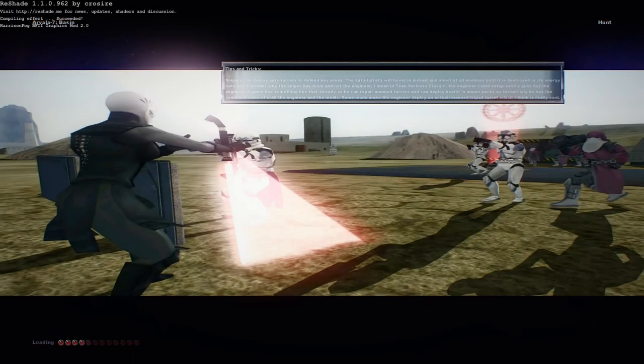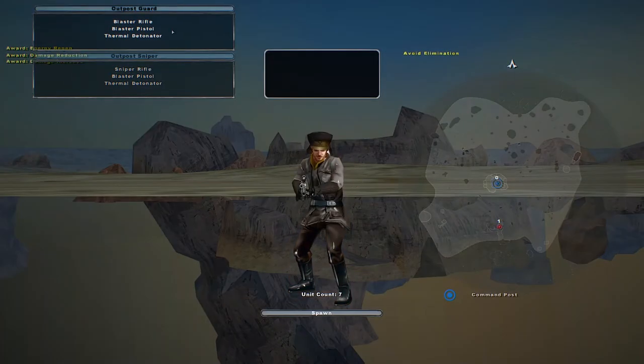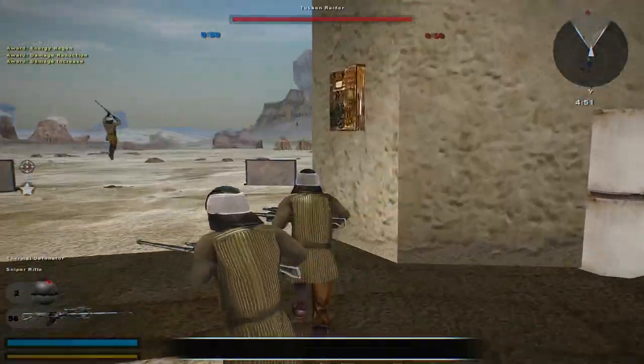Hello everybody, here is part 2 of our Vala 7 Basin — however you want to say it. This time we're doing the Hunt mode, which is a bit more unique. You have the Tuskens versus the Outpost Guards and Snipers. We'll stick with the Outpost Guards.